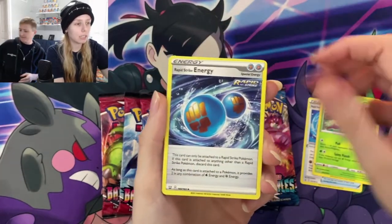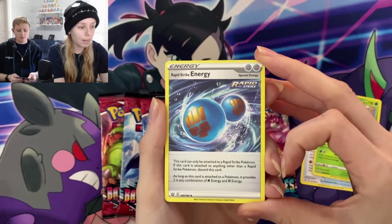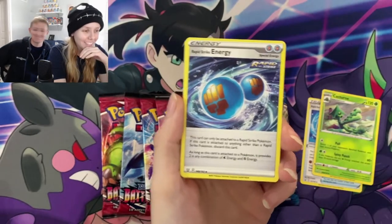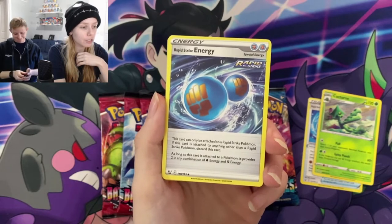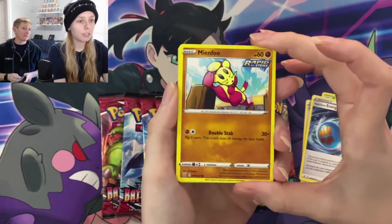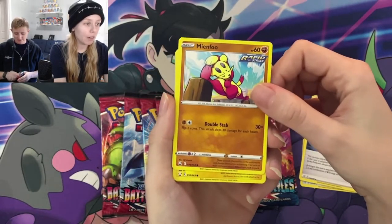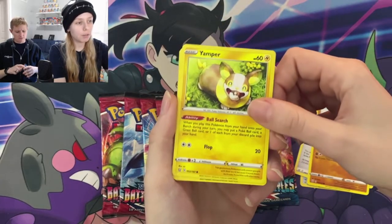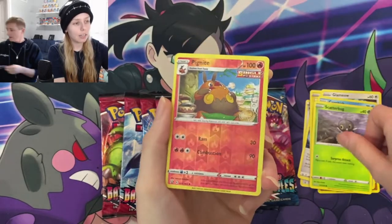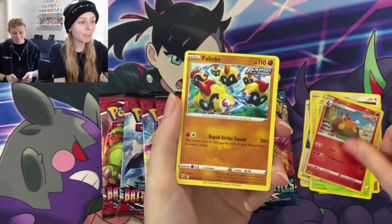Cacturne — I always think of Harley when I see that. Here's the new Rapid Strike Energy. This card can only be attached to a Rapid Strike Pokemon; if attached to anything else, discard this card. As long as this card is attached to a Pokemon, it provides two in any combination of Water and Fighting type energy. So Rapid Strike are only going to be Water and Fighting type Pokemon. Interesting. Rapid Strike Mienfoo, Yamper, Glameow, Corphish, Scatterbug, Emboar — Single Strike Tepig, and Rapid Strike Phanpy.